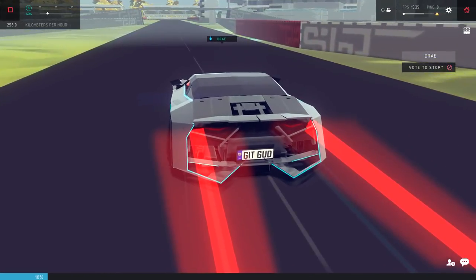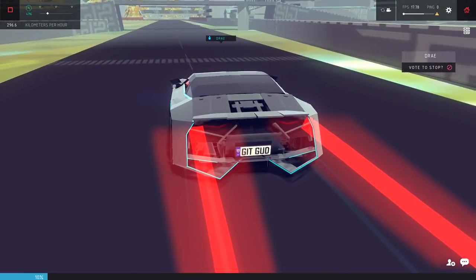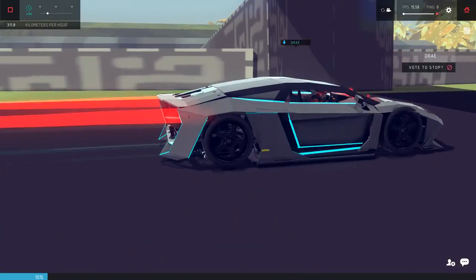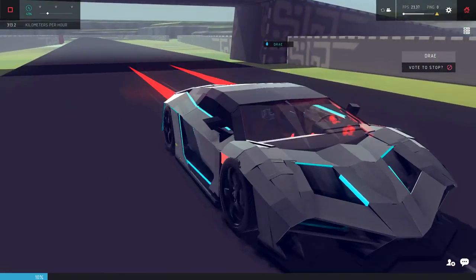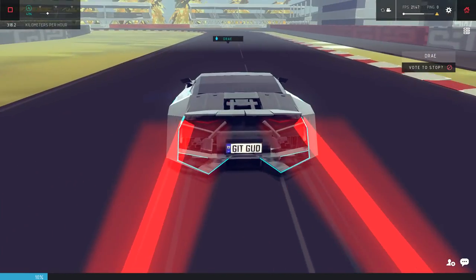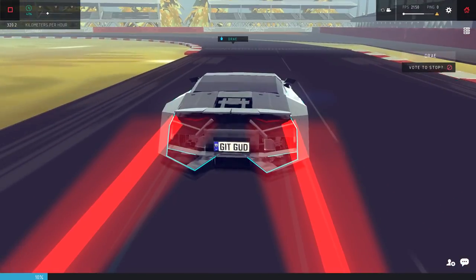We're going over 200, 230, 258, 274. You gotta remember, there's a 600-kilometer version of this too, so it probably goes about double the speed of this one, which is crazy that wheels can do that. Is my engine on fire? What the hell is that? I'm assuming that's just the lights playing with this thing, but it looks like my engine's actually on fire.